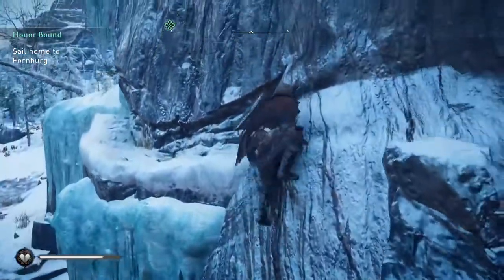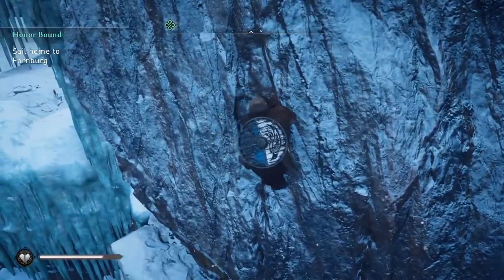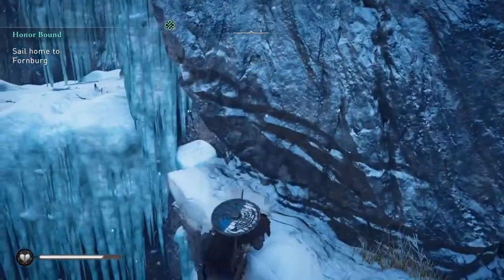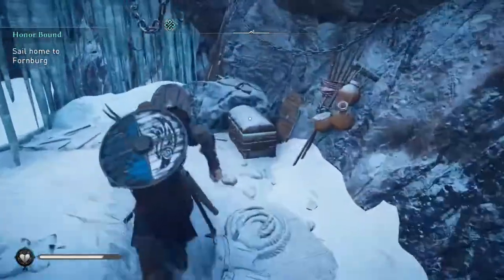I messed up horribly — that worked the first time. Basically, it's to get on this ledge and then hop over that ledge. There we go, so we're on the ledge now, we're gonna run and jump — there we go, and we're over here.